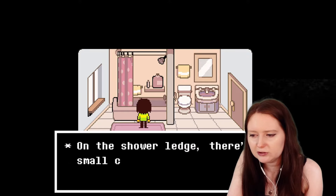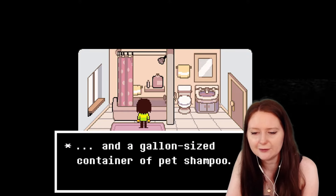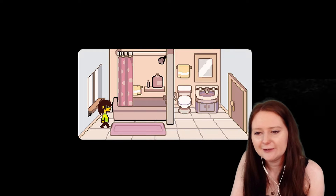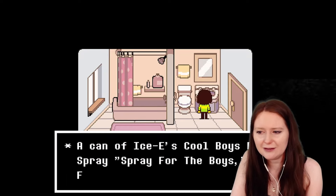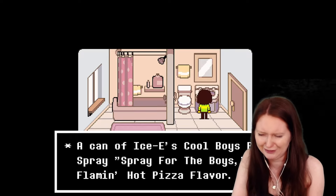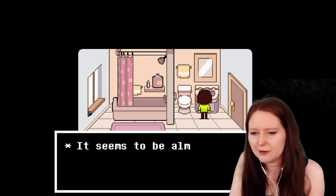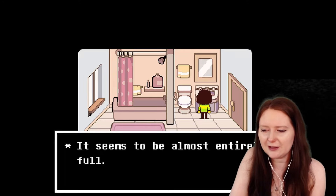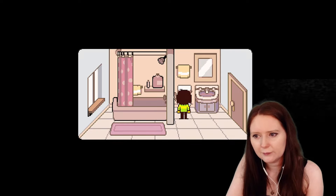The door is locked — what's in here? Oh it's a bathroom. On the shower ledge there's a small container of apple scented shampoo and a gallon-sized container of pet shampoo. Is that for Toriel? She is the goat mama. You looked inside the sink cupboard — there's a can of Icy's Cool Boys body spray, 'spray for the boys', flaming hot pizza flavor. A hot pizza flavored body spray — that's the way to get the girls going, smelling like cheese. Seems to be almost entirely full. I mean, who's using that around here? Am I using it? Is Toriel using it?